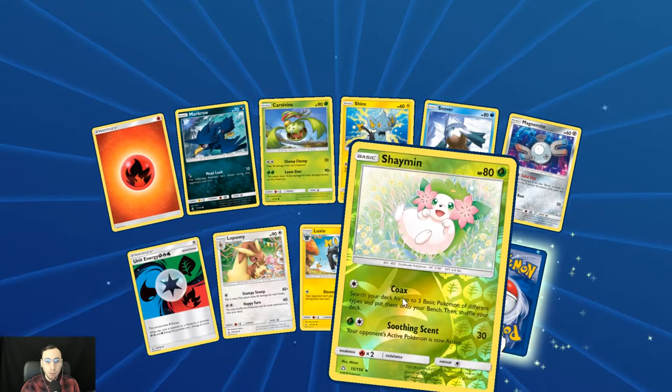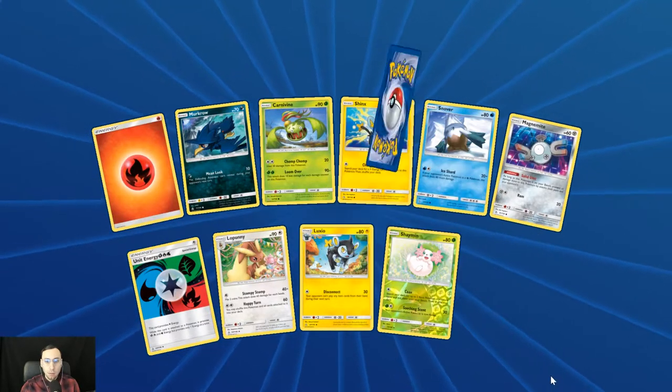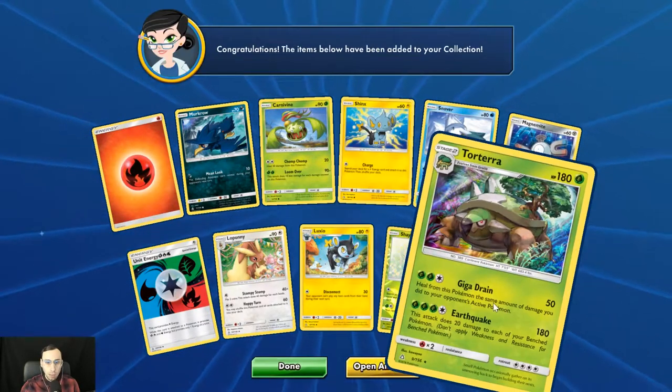Second pack, we get the reverse holo Chubby Shaman, and then we get the holo rare Torterra.